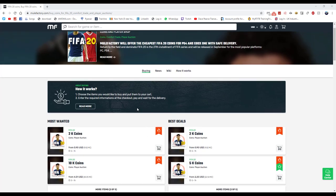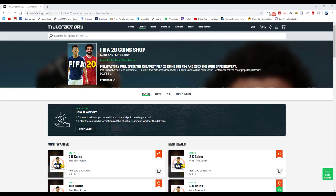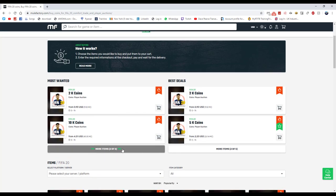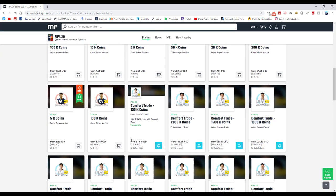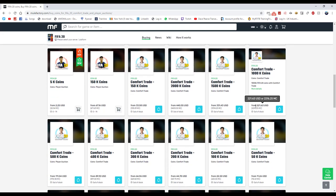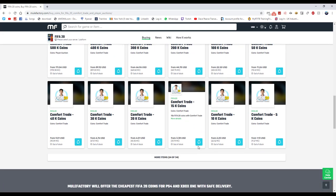For any cheap FIFA coins, games, or anything you need, go check out MuleFactory.com — the link is in the description below. Use code 'OwenFIFA' at checkout for a discount. They sell loads of different coin amounts ranging from 2k up to 150k and beyond. Prices are quite high right now since FIFA just came out, but make sure you check them out.